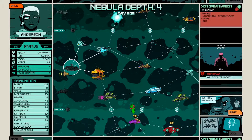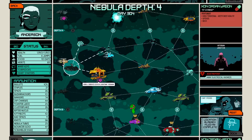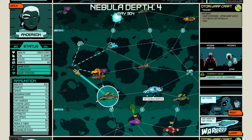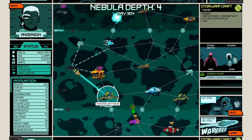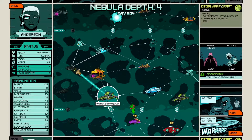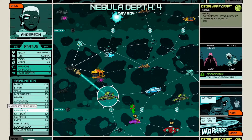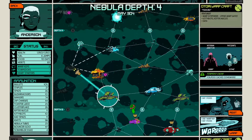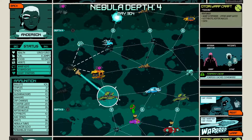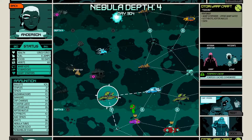Let's actually rest here for one turn, see where the pirates go. We want to avoid the pirates. Do we actually want to go in here? There is a torpedo cache. We have some nimble tubes - we could go in here.